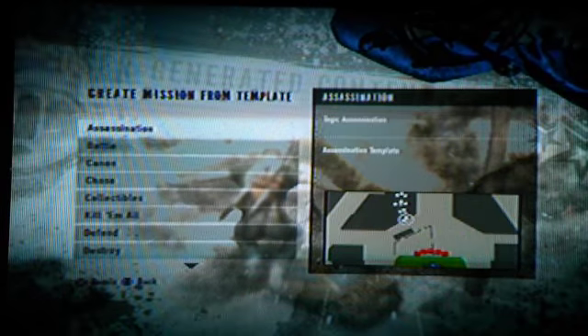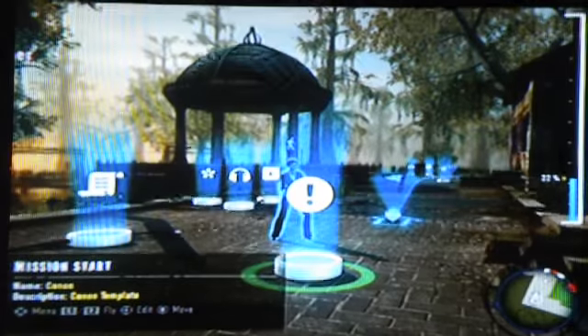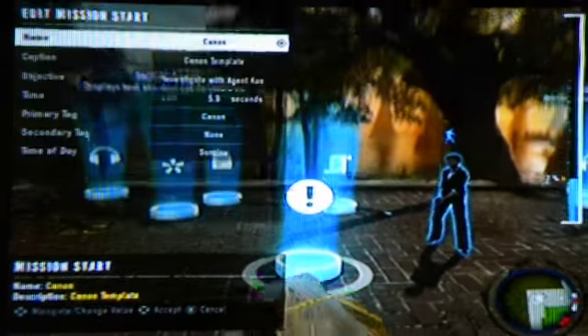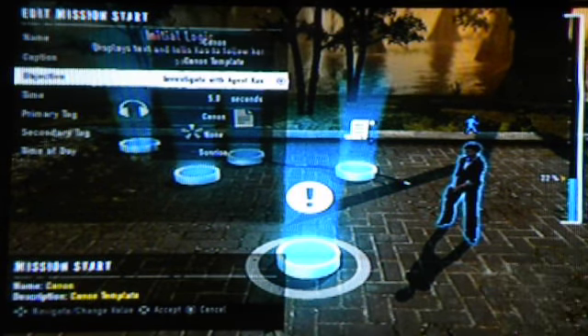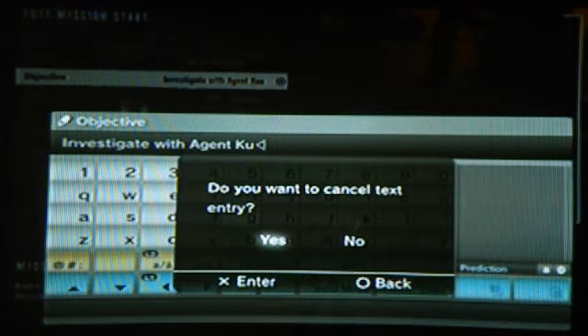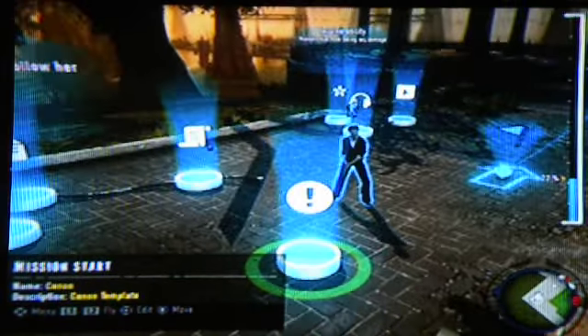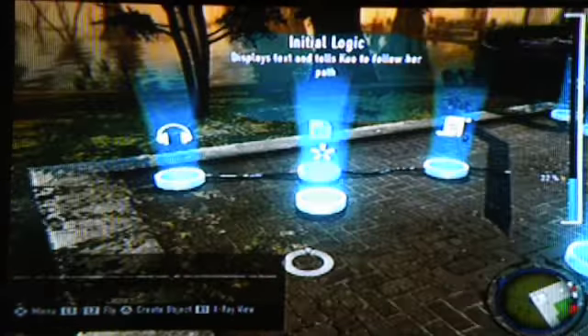Alright, next is — let's see — Canon. What the heck is this? I've never seen this before, so let me just try this out. Oh, I'm in it now. It is hot as mocha. Check this out, I've never seen this before. What is this called? Canon. Sweet. Alright, so — investigate with Agent Kuo. I'd like to cancel that.